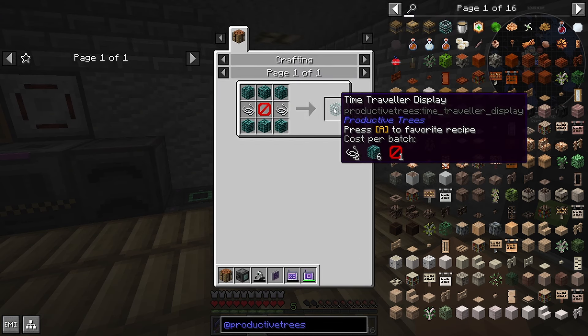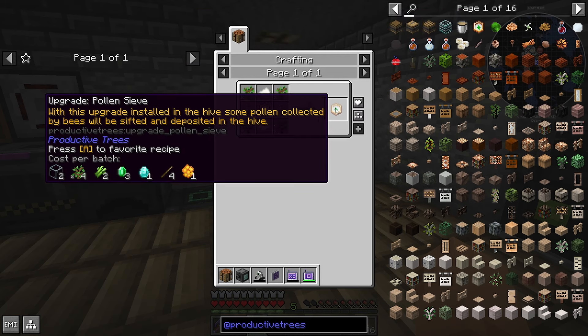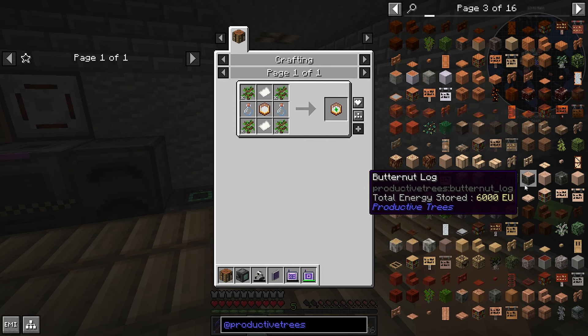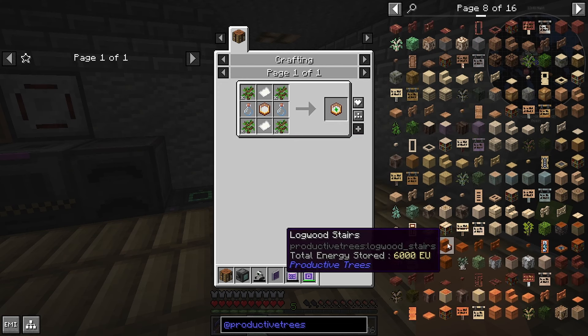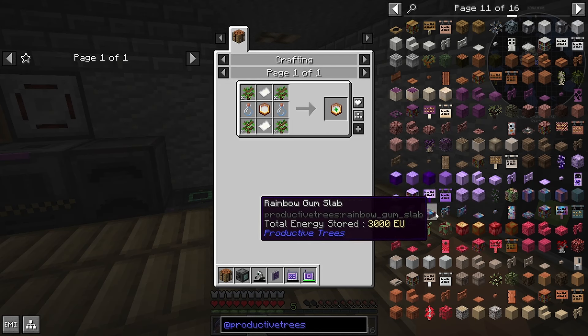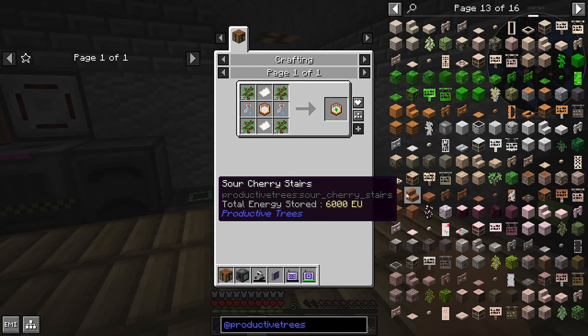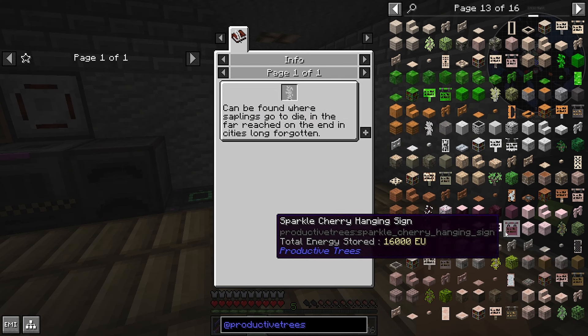I have no idea how any of this works, just putting that out there. There's a time travel display - what the heck is this? With this upgrade installed in a hive, some pollen collection by bees will be sifted and deposited in the hive - interesting. There's different types of wood like this purple wood which looks really cool. Soul Tree was the one I was going to try and get - it says it can be found where saplings go to die, in the Far Reached, on the End City long forgotten.